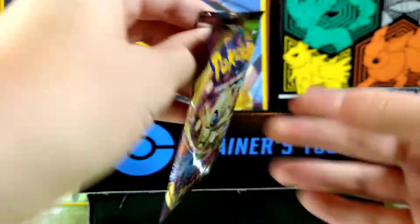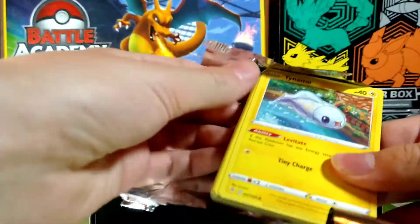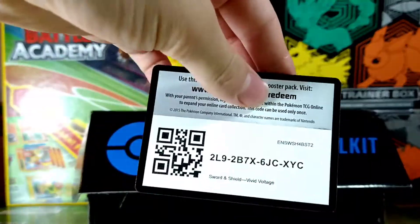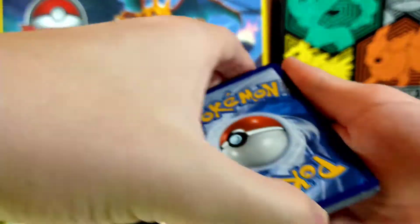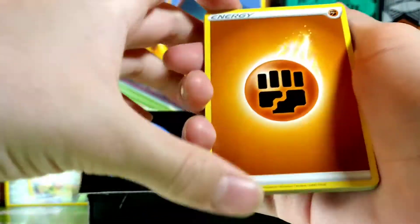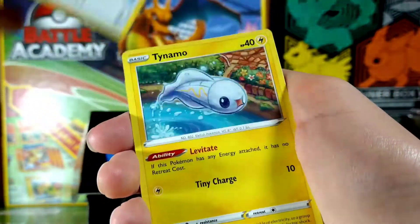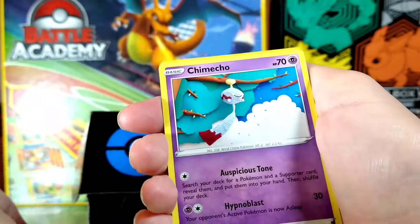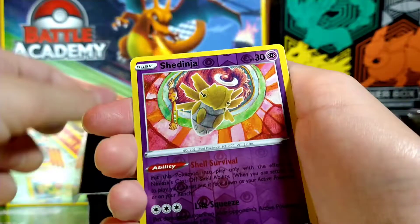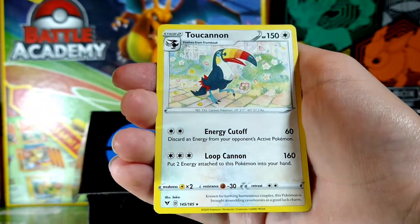Alright, Vivid Voltage. Oh there we go, here is the code card. One, two, three, four — guess that energy — steel. Alright, Metang who is Steel, Hakuna Mumu cheese, Talonflame, Milcream, Glaring Meowth, Chimecho, Blitzle, Shedinja, and oh — Toucannon, get out of here!